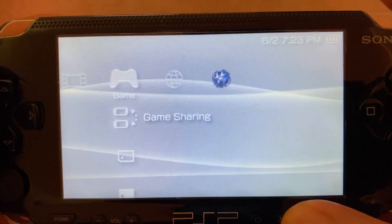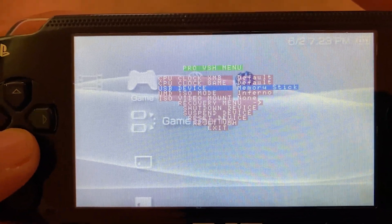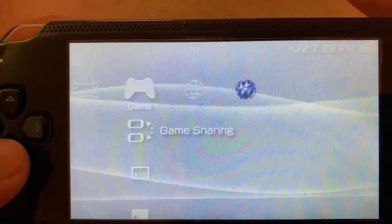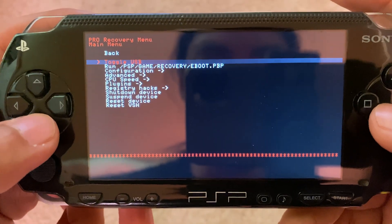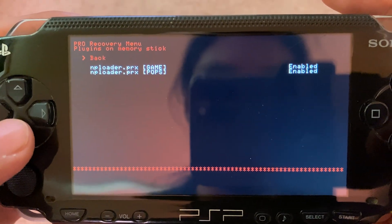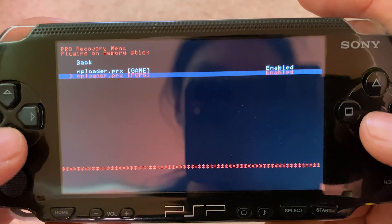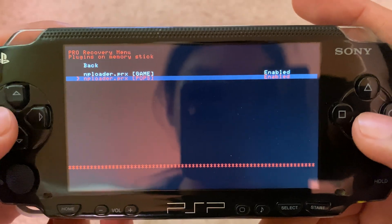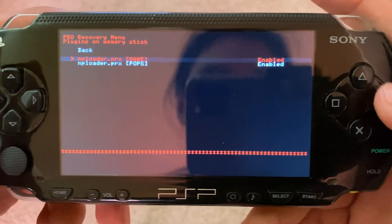To verify: hold SELECT to bring up the PRO VSH menu, go down to Recovery Menu, then go down to Plugins and it should show up. Just remove the .txt extension from both of those files, and the game and pops plugins should already be enabled in your PRO Recovery Menu.